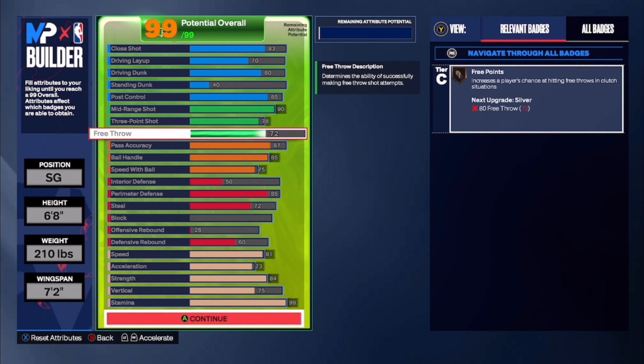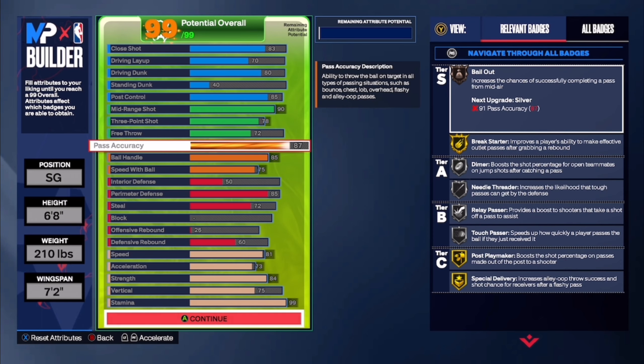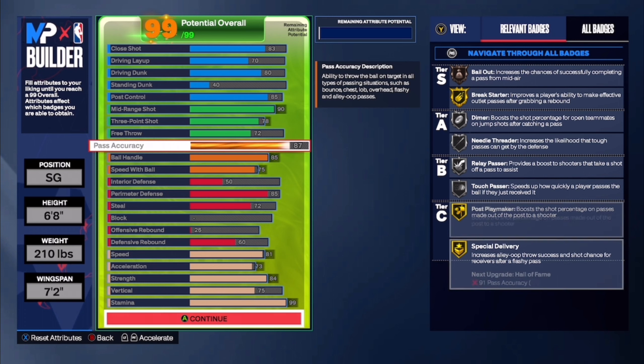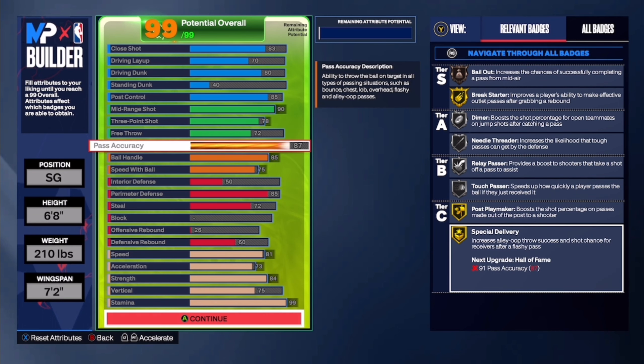72 free throw to give you a free points badge. 87 passing is a must — you need bail out, especially in this game. I ran the point with this build sometimes. You can make them at the point guard position; I made them at two guard. Break starter gold, diamond needle threader — you see the badges. Post playmaker gold, special delivery gold. You can do everything with this build.